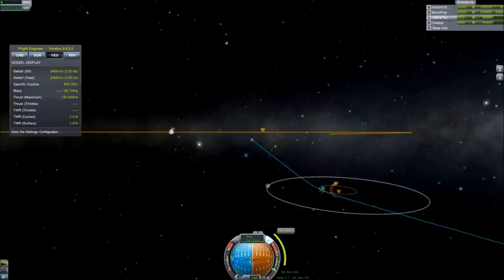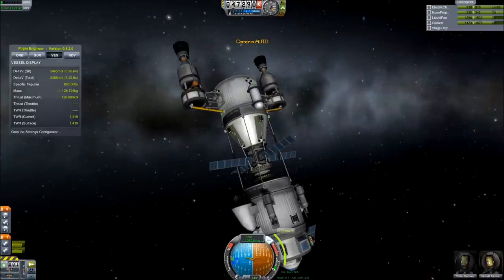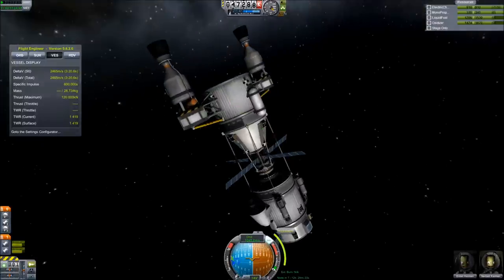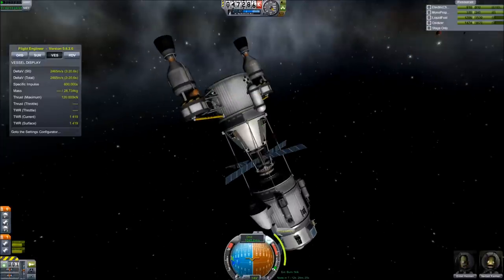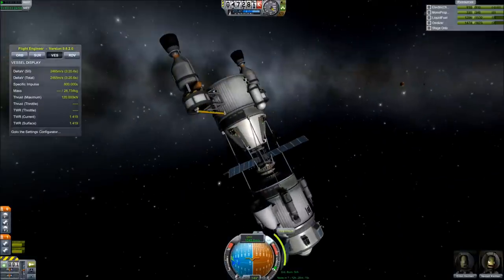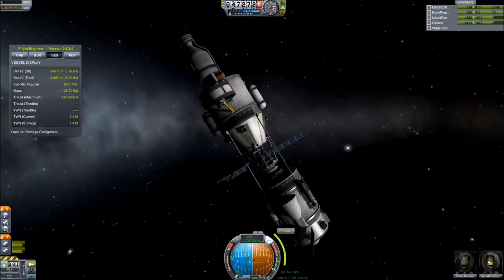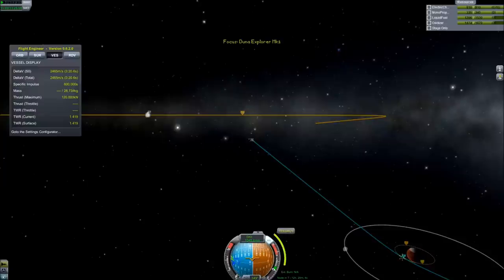We have to figure that it's budgeting in the fuel for the lander as well as the fuel for the stage that got us here. So we can't really rely too much on how much fuel is left in the whole thing, because half of it's going to go to the lander. We figure we've got about half the fuel left — about 1,200 meters per second. We don't want to spend that precious fuel braking around this planet when we can let air do it for us.